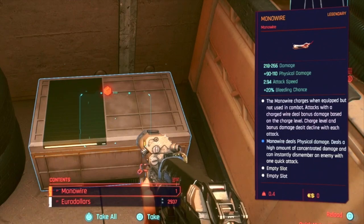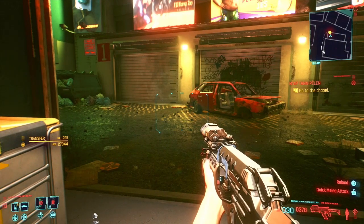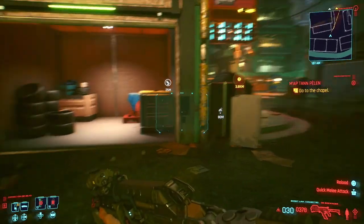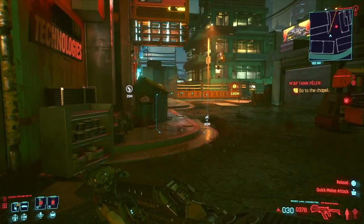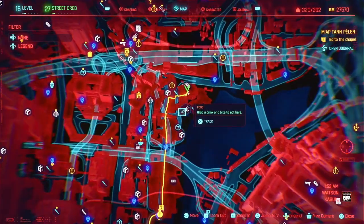There will be a crate on the floor containing the legendary monowire and some money too. I'm not sure if the amount of money changes based on your level, but I got almost three thousand dollars. So even if you don't want to use the monowire, it's still a pretty good amount of cash. Once you collect that, you have the monowire — it's completely free and completely yours.